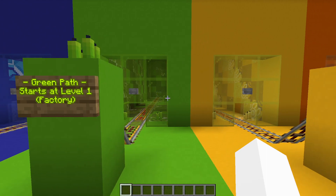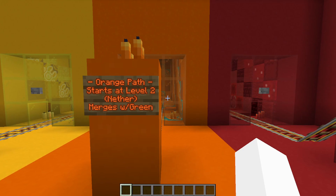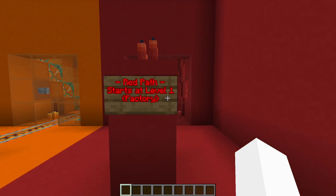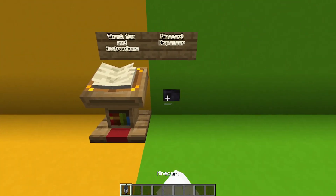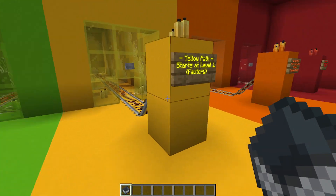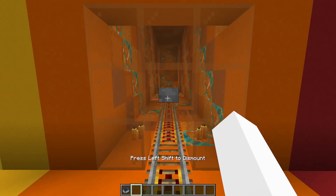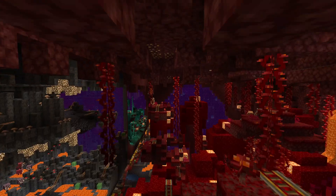You can see the different paths that you can start on. The factory had four paths but the nether biomes have six, which then later merge back to four — hence the signs showing where a couple of paths merge with others. They teleport you and spawn you in right where that path begins. So the orange and the purple path start in the nether biomes, teleporting you right up there and skipping the factory.